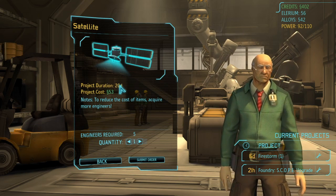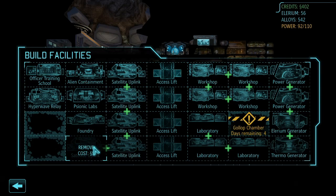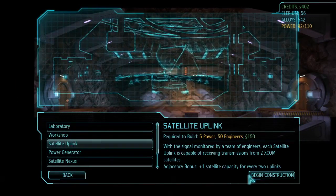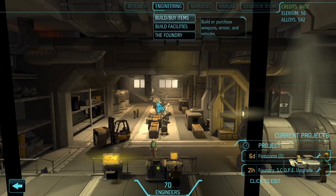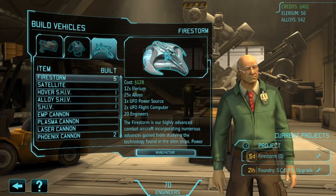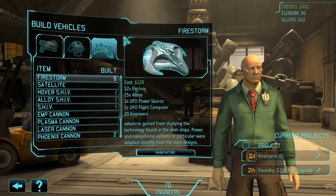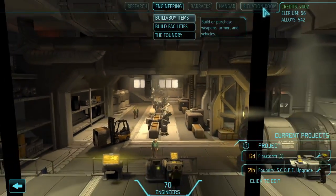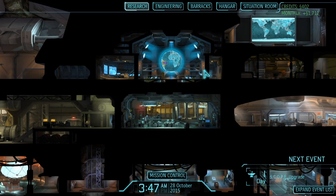This is something I missed when I first started and it caused a lot of pain. Keep note of that. When you're putting satellites out you also need a satellite uplink — a facility you build in here. These satellite uplinks take 14 days to make. So be aware of timing: a satellite takes 20 days and an uplink takes 14 days, meaning you should start building the uplink about six days after the satellite so they finish at the same time. Then you can launch a satellite once you have both ready. This is really important for getting your monthly credits going quickly.